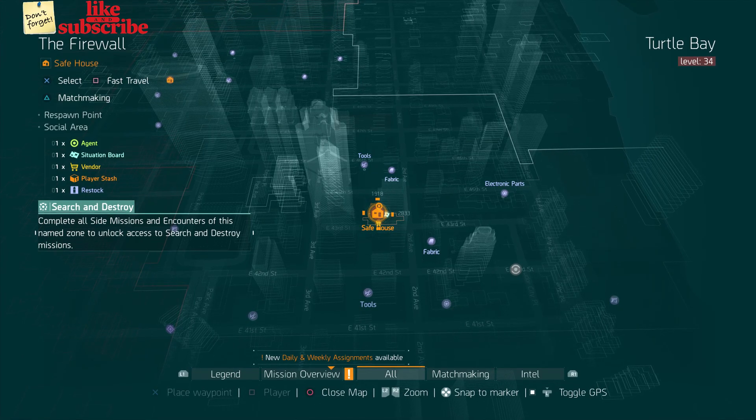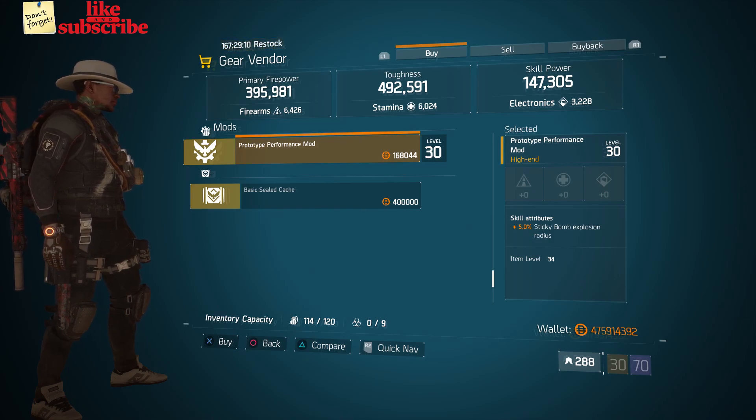For our next gear items, you're going to head over to the Firewall. Here the gear vendor has a Prototype Performance mod with 5% Sticky Bomb Explosion Radius.